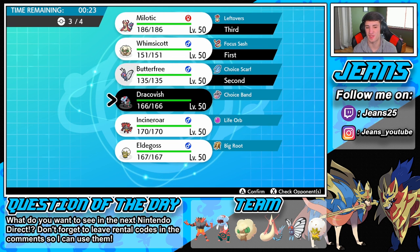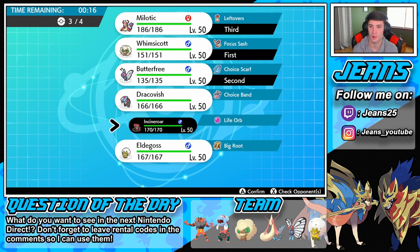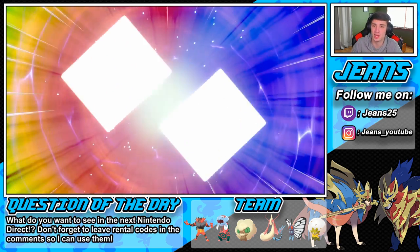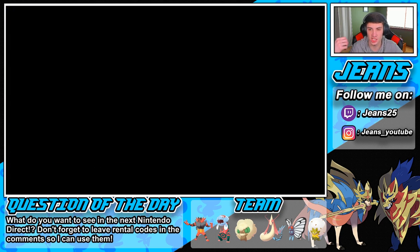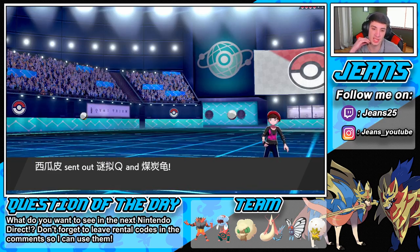Let's go Butterfree here — Butterfree will outspeed that Whimsicott, it's so fast. We'll go Milotic, then Fish or Incineroar. I think Incineroar could be definitely dangerous here especially if they set the drought for us — we could do some big damage. Let's go Incineroar right here, right now, try to get this win. I think he's gonna go Charizard Whimsicott — that would be totally fine. I'll try to set up Tailwind, he can try to Taunt me, and then I can just go into Sleep Powder.